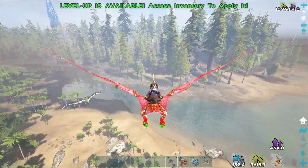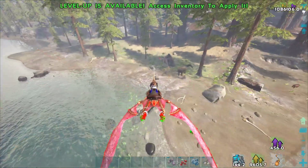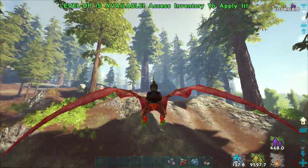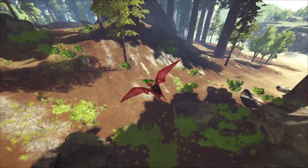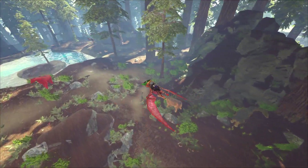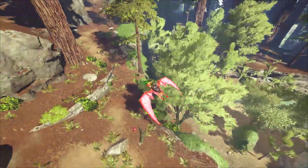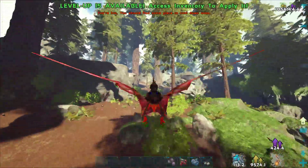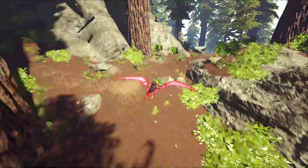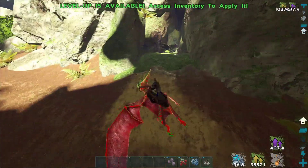If you have access to a Megatherium, come to this cave at roughly latitude 63, longitude 36. You'll need Scuba and possibly a Gas Mask or Ghillie. Take the Megatherium, throw it out of a cryopod in here, and just kill bugs — it will level you up super, super fast. That's one way to go. You can also continue doing the note run; there are a lot more notes and you can hit level 100 on the Island with the note run, but it takes a while.